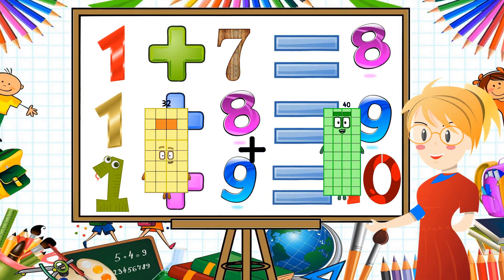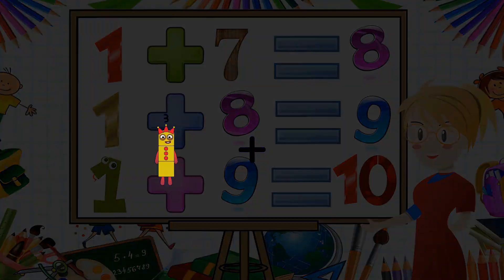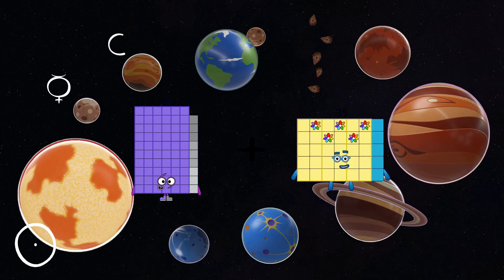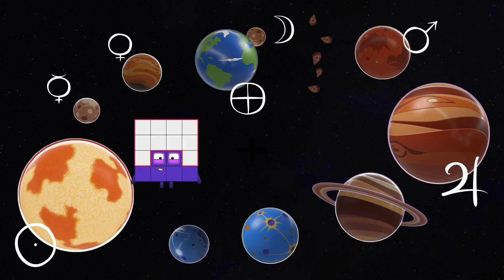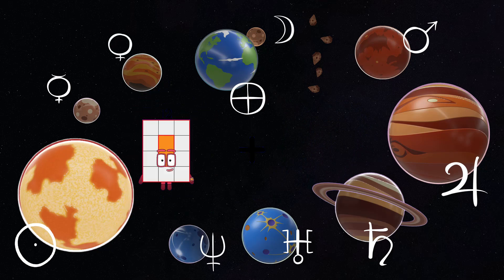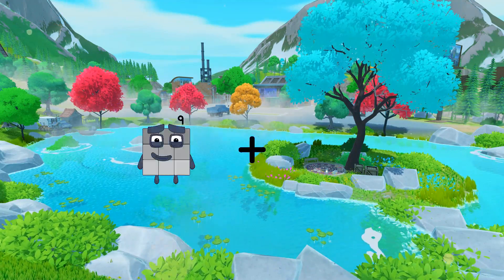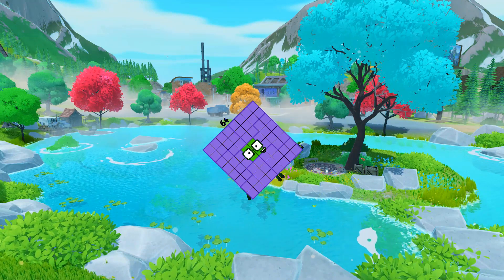32 plus 66 equals 98. 69 plus 35 equals 104. 16 plus 50 equals 66. 12 plus 72 equals 84. 12 plus 52 equals 72. 64.